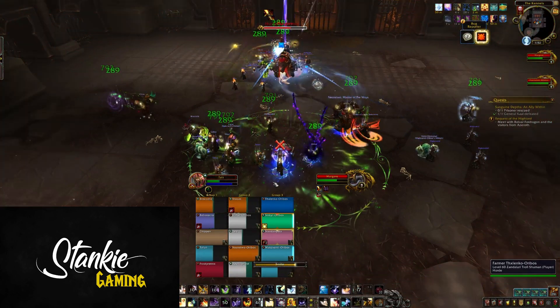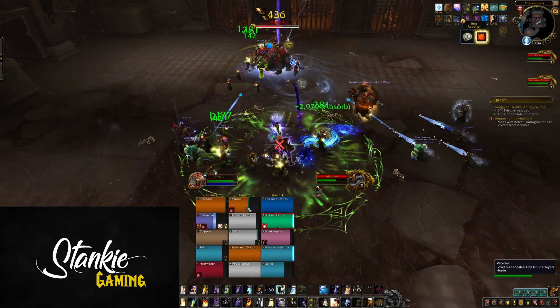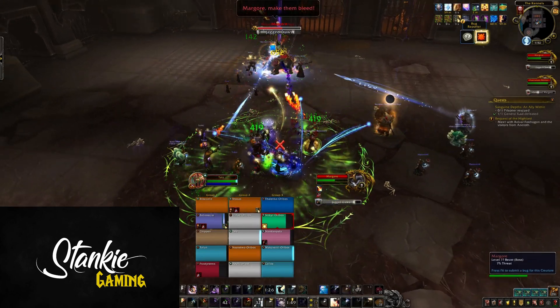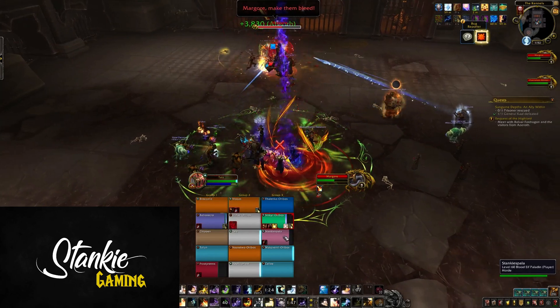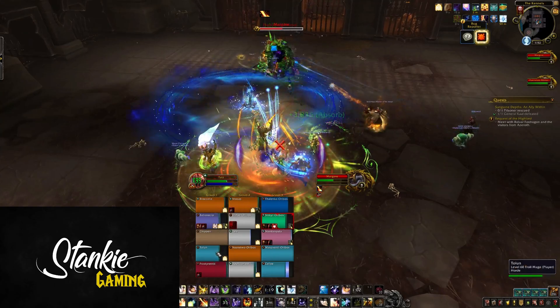Next is Spreadshot — just your generic cone ability. Altimore fires a cone of bolts at players, seeming to target a random player and deals a bit of damage to anyone hit. It didn't seem like anything major from testing, but tuning can change that. Altimore will be using these abilities throughout the fight.